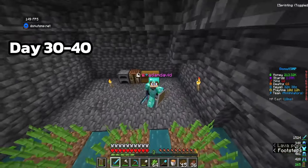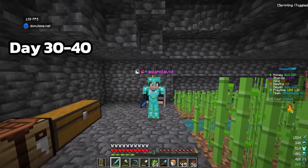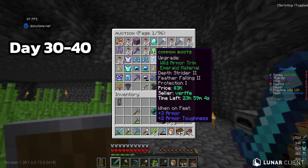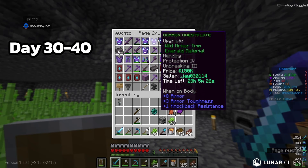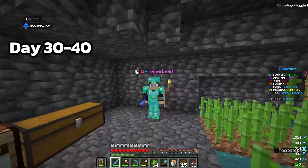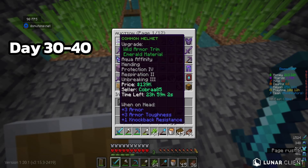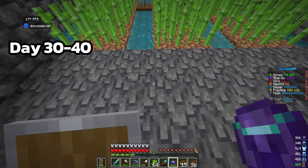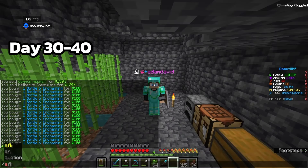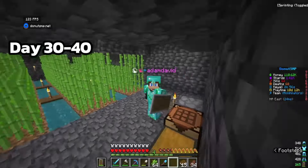I found a pretty good money-making method - auction flipping. I know I hated on it before but we're gonna try it again, trying different things this time rather than just diamond armor. Exploring the Netherite section, I found a cheap Netherite helmet, bought it and sold it for higher, then did the same for some boots. After a bit of AFKing, I still have one more piece of Netherite to sell and we'll have 300k.